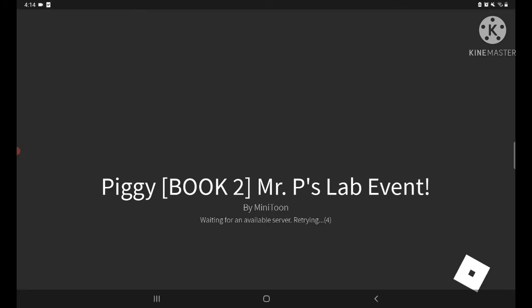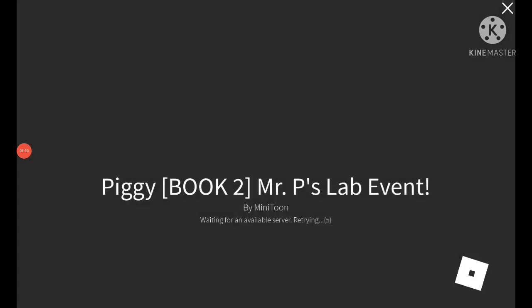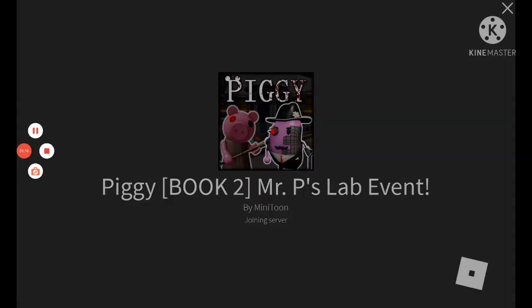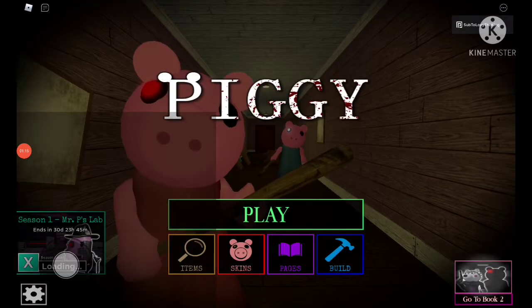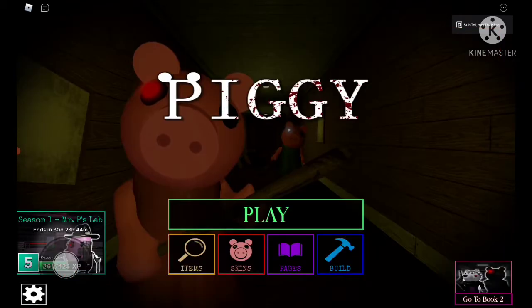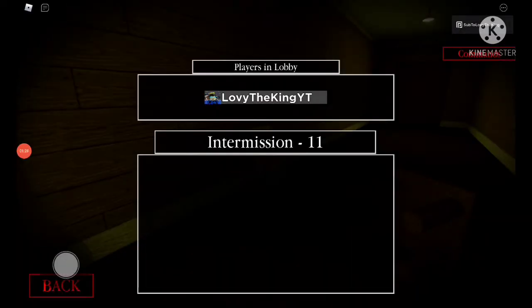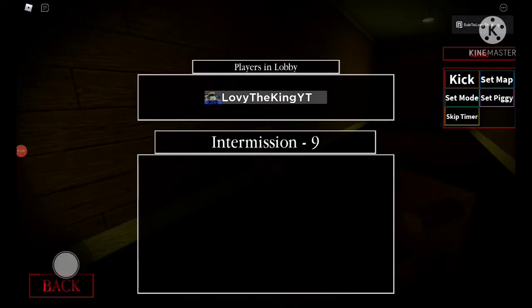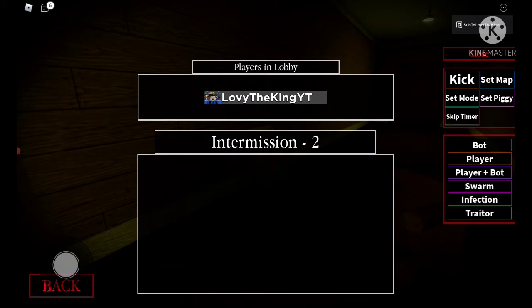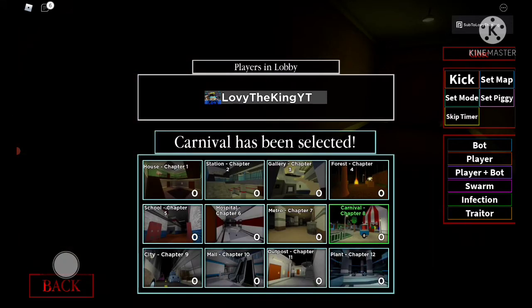I did watch the cross video of the gallery, but gallery and swerve mode are not - I think carnival is pretty better with swerve. So our goal basically is to get the alternate badgy skin. That's our goal. Get ready - we need to get the alternate badgy skin. I set map chapter 8 right here, set mode slow mode.